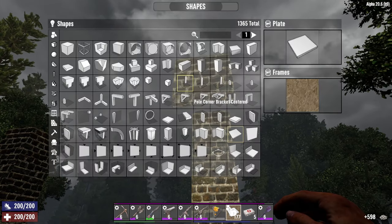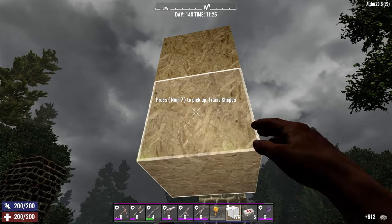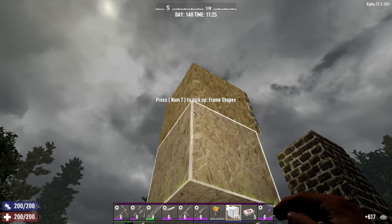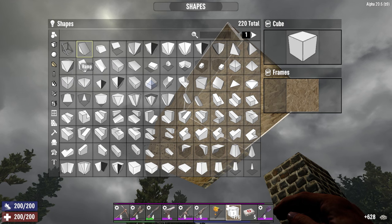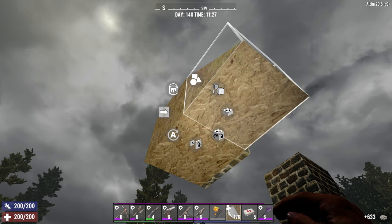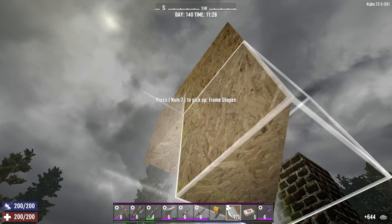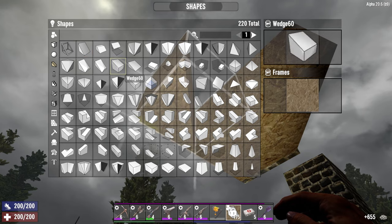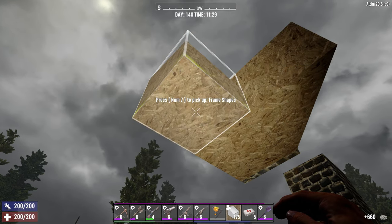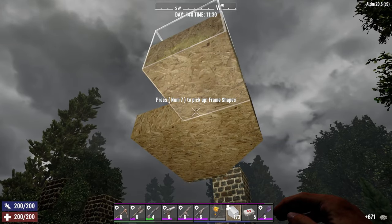Time to build the entrance to the catwalk. Start with a full block and then a corner wedge. The corner wedge is used to bring two lanes into one. Then what we do is literally build a slope downwards.